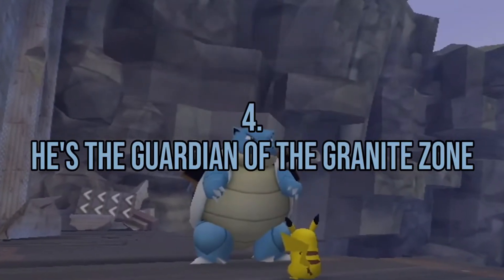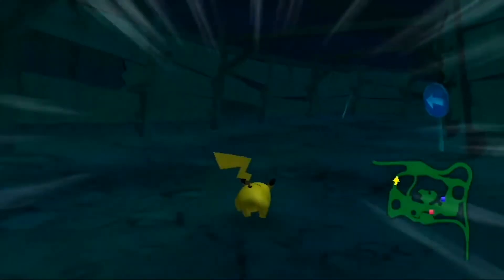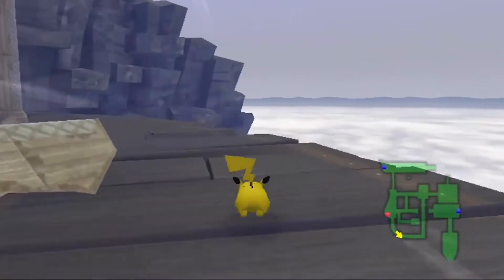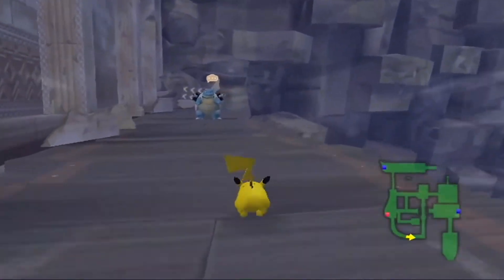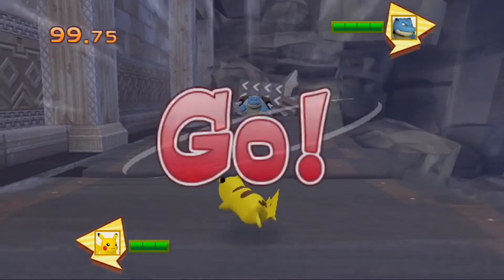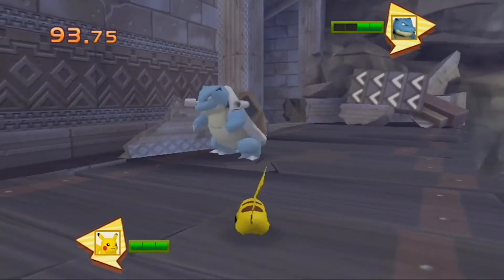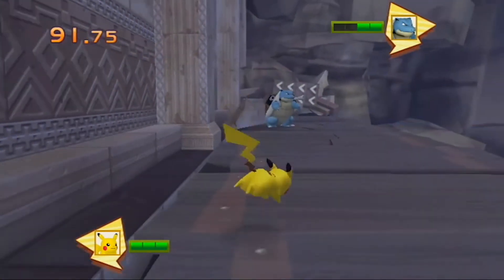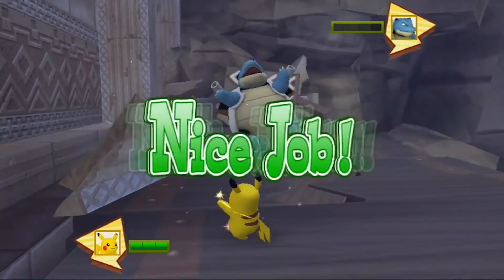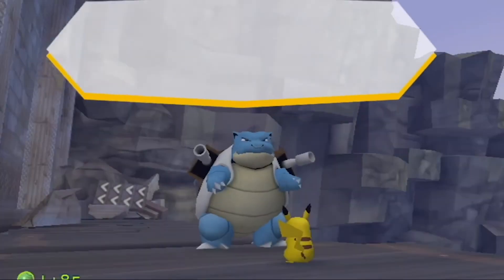Fact number 4: Blastoise is the Guardian of the Granite Zone. In the game Pokepark Wii Pikachu's Adventure, the player enters the 7th Zone, which is an ancient ruin that's been around for hundreds of years. Its residents ensure that the town's traditions are preserved. Rayquaza is the Zone's commander, and this Zone is home to enigmatic and powerful Pokémon. Absol's Hurdle Bounce and Salamence's Air Ace are the two attractions at this location, and all Pokémon here are bound by an ancient commitment to guard the Sky Pavilion.